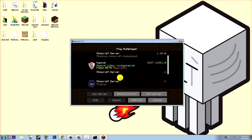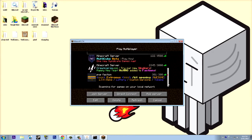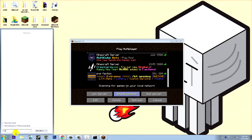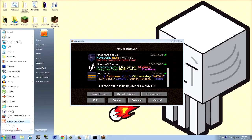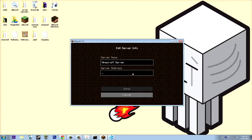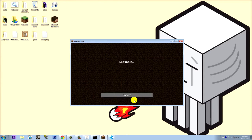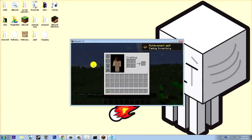The server is now running. Keep LogMeIn Hamachi open — you need it open for the server to work. In Minecraft, go to Add Server, copy your Hamachi IPv4 address, paste it in, and there you go — that's your Hamachi server. Everything should be good.